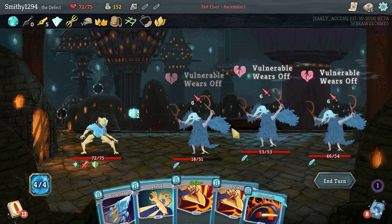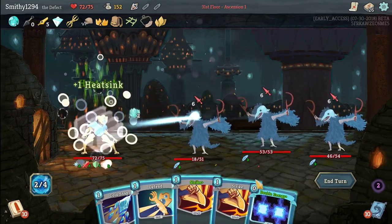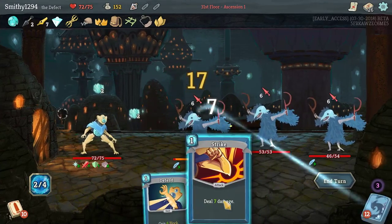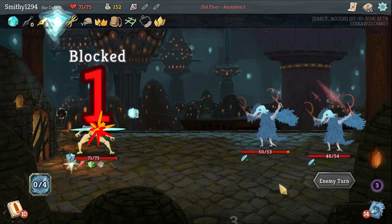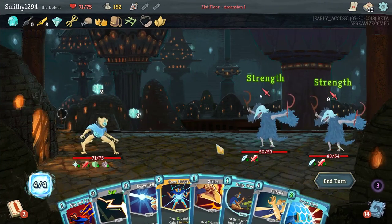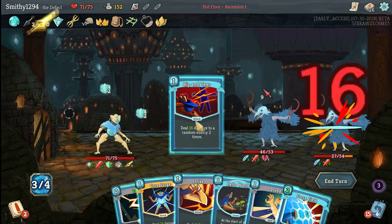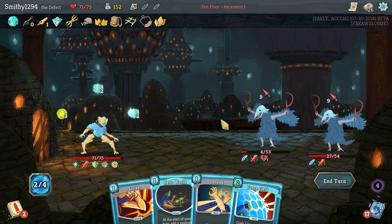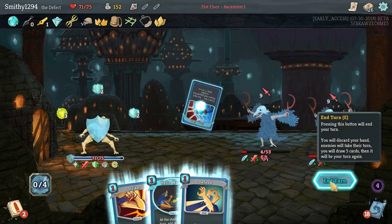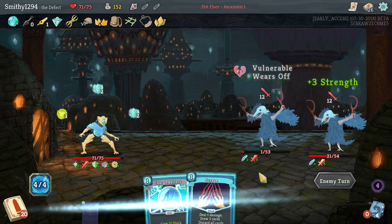Can definitely kill one this turn, or at least we should be able to kill one. Double Heat Sinks — that makes all the sense. We're taking one damage, which is annoying. That's 32 damage — was spread out, which is a shame. But 15 block is 18, that would be enough. Shame it cost as much as it did.